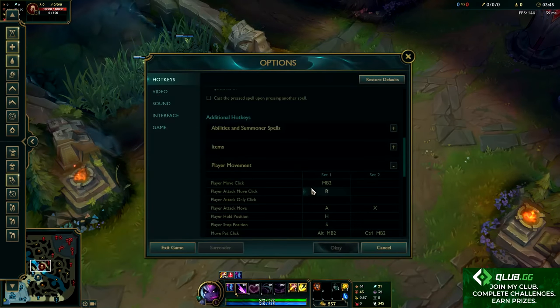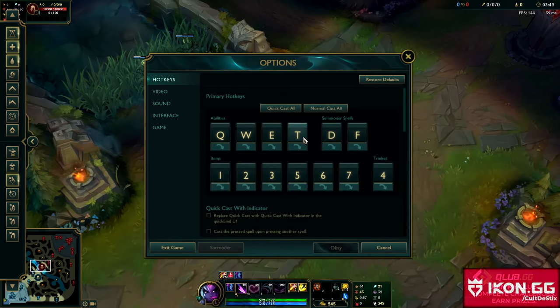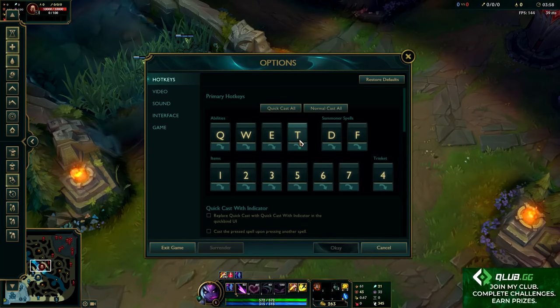For me, I have it on R — that's what I'm comfortable with — and then I have my ultimate on T. For you guys, you can use it on whatever you want to. If you're used to having your ultimate on R, you could put your attack move click on T or even one of your mouse buttons.